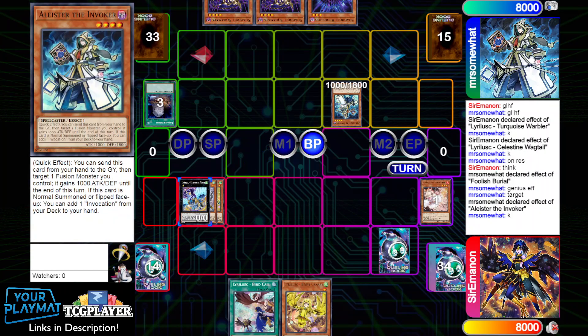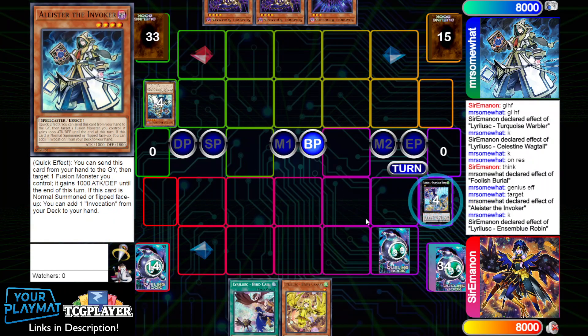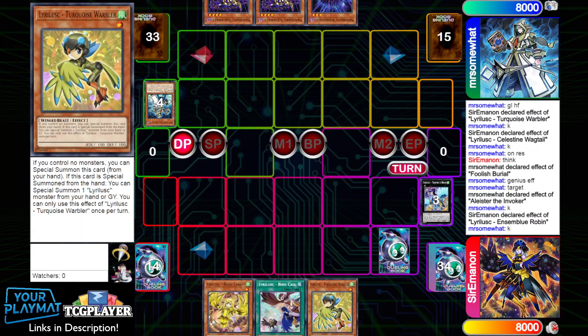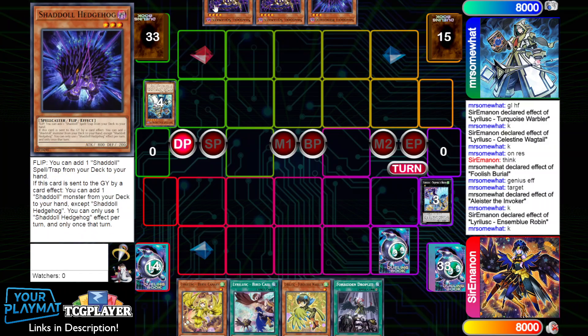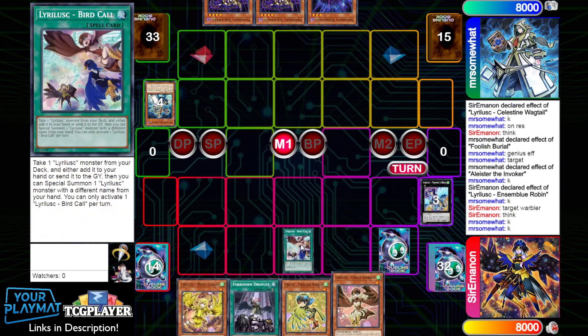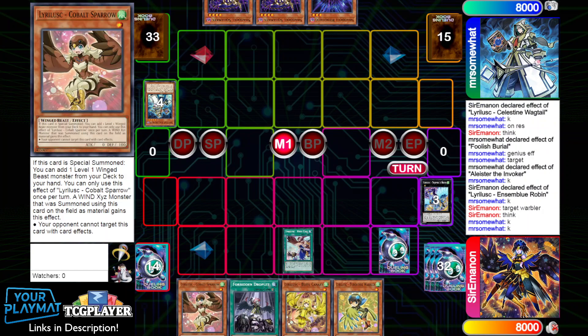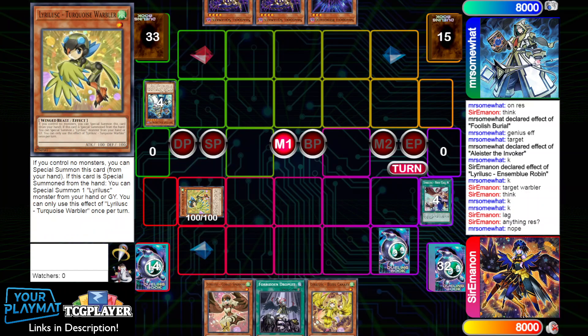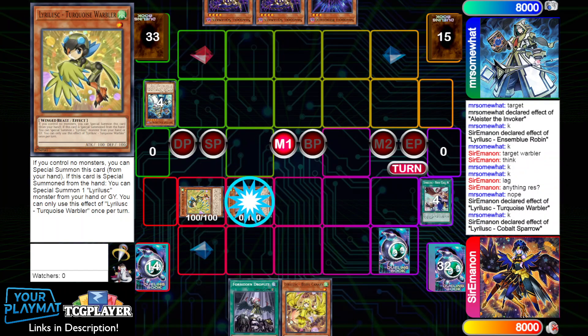They go to battle phase, we crash with our Robin and add back the Warbler. So we have our engine back, which is quite nice, and they have no more additional interruptions — so we get to freely pop off. We activate Birdcall, add a copy of Cobalt Sparrow. They don't have another copy of Droll, so we can fully commit. Even if they did have Droll it would have been fine, because we would have gone for a Zeus play.